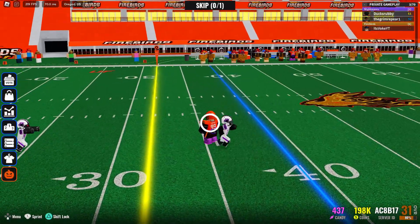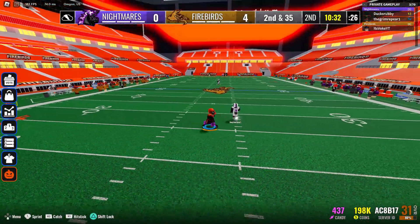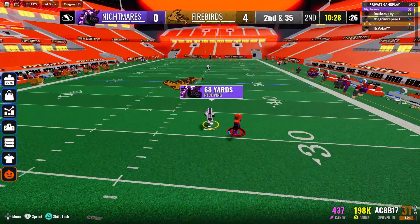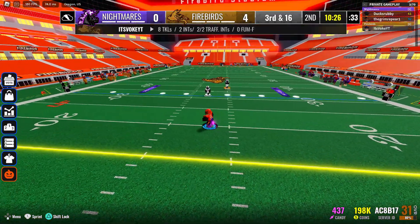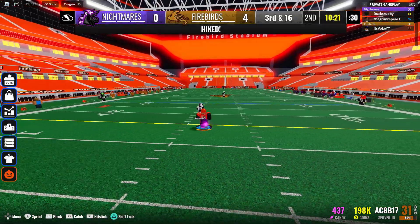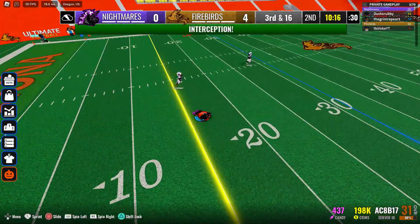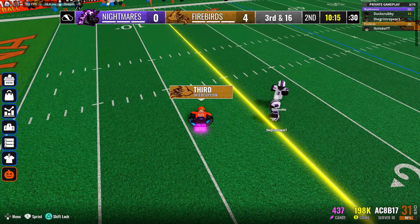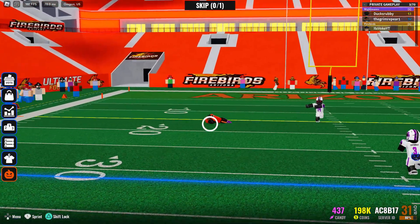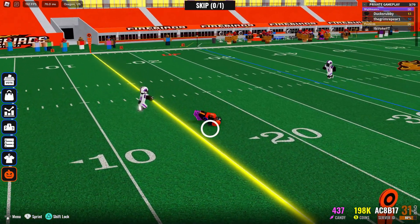In this example the QB is looking around, I dive but didn't get the interception — it's not all about getting the int. Sometimes you might not come out with the ball, so just stay positive and keep playing. Then I actually got the interception — why? I had the better angle. In the clip I missed, the wide receiver had the better angle. It's about angles — sometimes you have to get to the right spot.